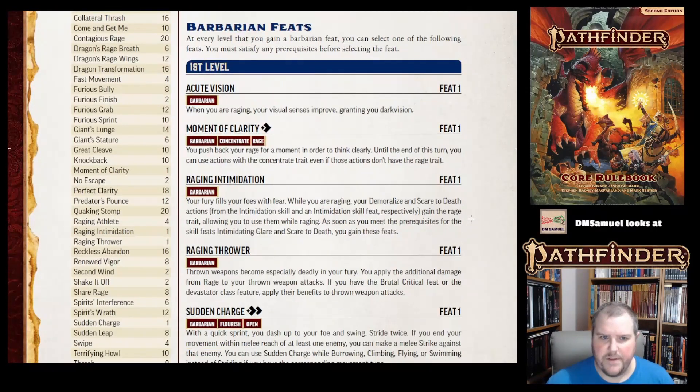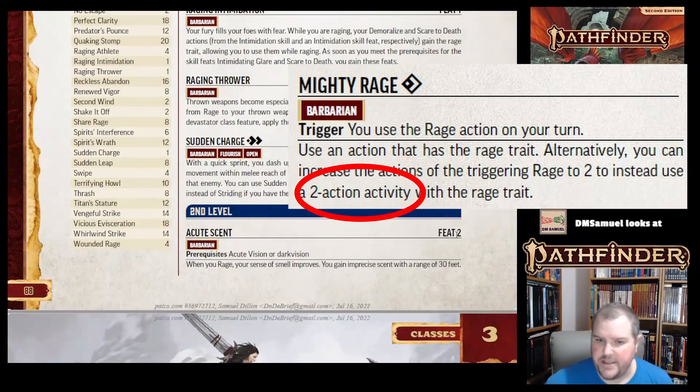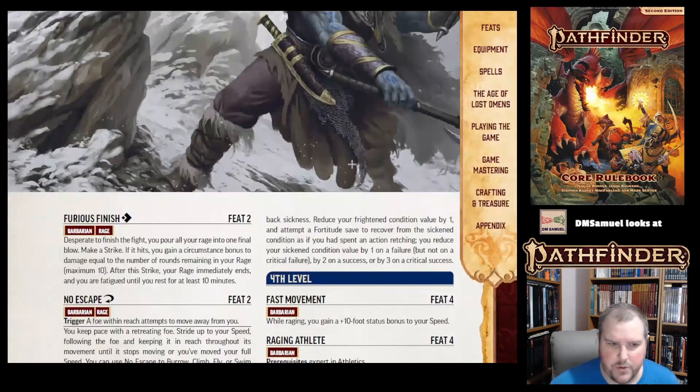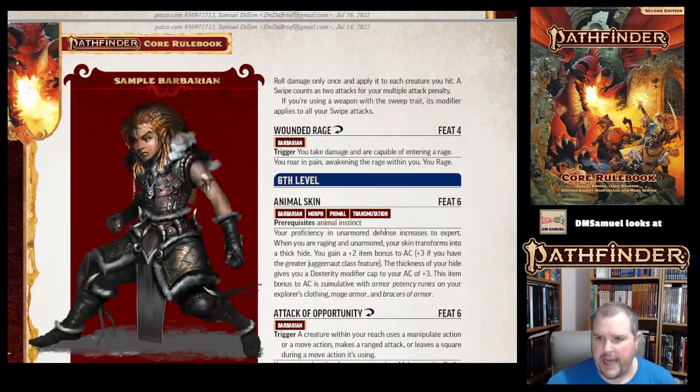Just to talk about the different feats: you'll notice that a lot of feats you get as choices are actions. Moment of Clarity is a one-action activity; Sudden Charge is a two-action activity. And remember that ability that allowed you to use a two-action activity while raging — here's a great piece of art of Amiri fighting a giant. You can see that a lot of these feats are actions and reactions.